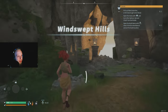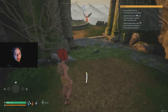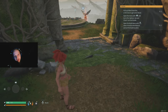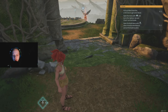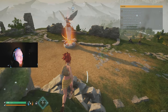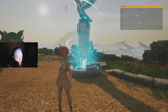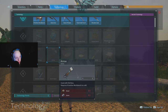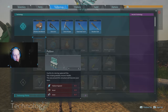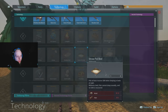Once you load in, you'll spawn in a little temple-looking area with rocks. On the right side there is a tutorial with objectives. Complete all these objectives and it'll lead you to the first boss. You'll also see fast travel points — every time you unlock one, you get technology points. In the technology tab, similar to ARK, every time you level up you get a point to unlock items to help you survive.